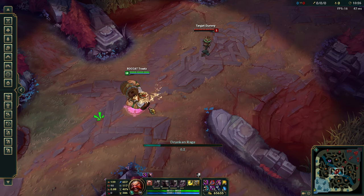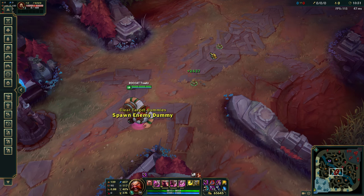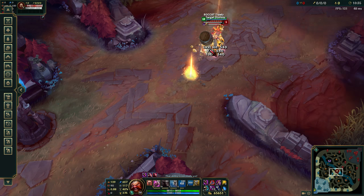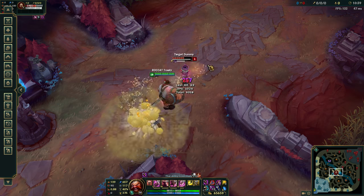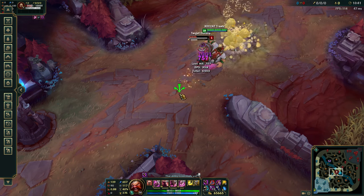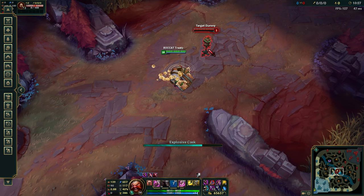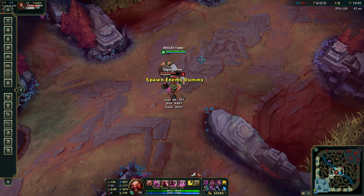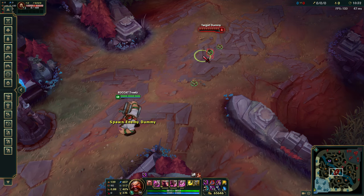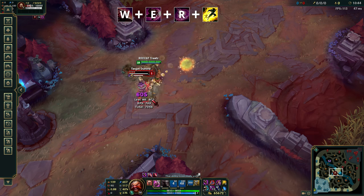You can also do a similar combo but with explosive cask instead. Similarly to ER, your goal is to stun the target you're ulting so they can't dodge it with flash, but now we're incorporating flash to make your combo instant and leave no time to react to the body slam. Notice how explosive cask is cast in the middle of your body slam animation, so you effectively decrease the time between your stun and the explosive cask landing, leaving much less time for a reaction even if they have a CC cleanse. So: W, E, R, flash, W auto.